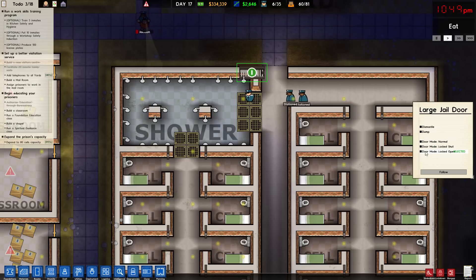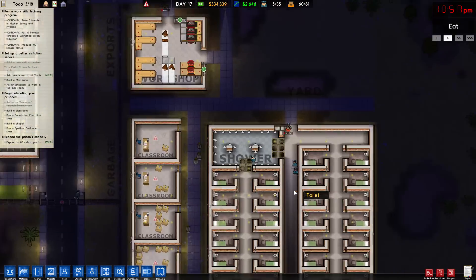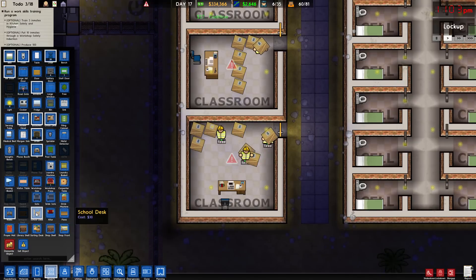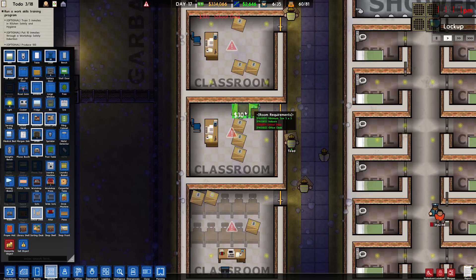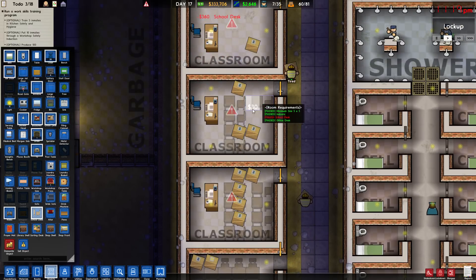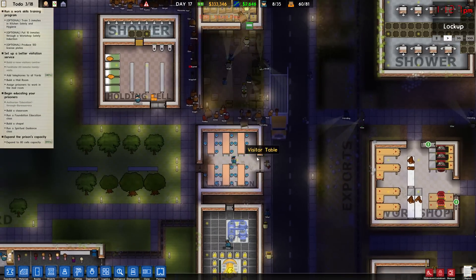Let's get this closed because this is now a cell block normal. Oh, school desks — here we are. That's a lot better. All right, so we got four classrooms, which is a good amount. We got visitation going. Everybody's happy.